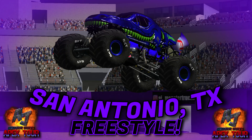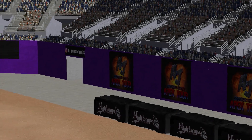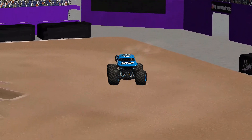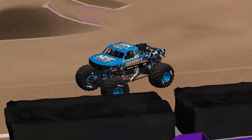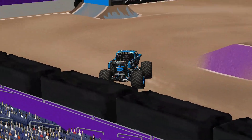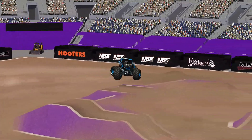Last time we saw Adam Anderson and Grave Digger take home the Skills Challenge win. And now we are going to get right into freestyle. Starting out with a truck we are not used to seeing come out first — Knox Energy Overdrive! Now we are used to seeing this truck going later, but unfortunately his Skills Challenge run was not what he was looking for. He is only able to get one hit locked in and he will be going first in freestyle!